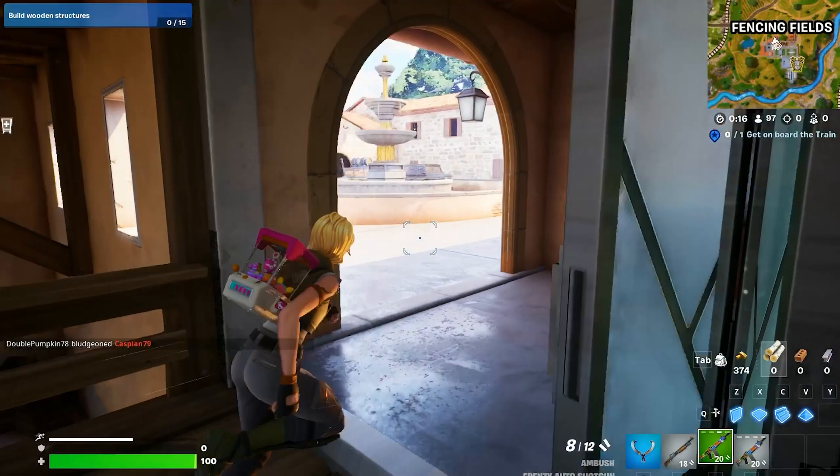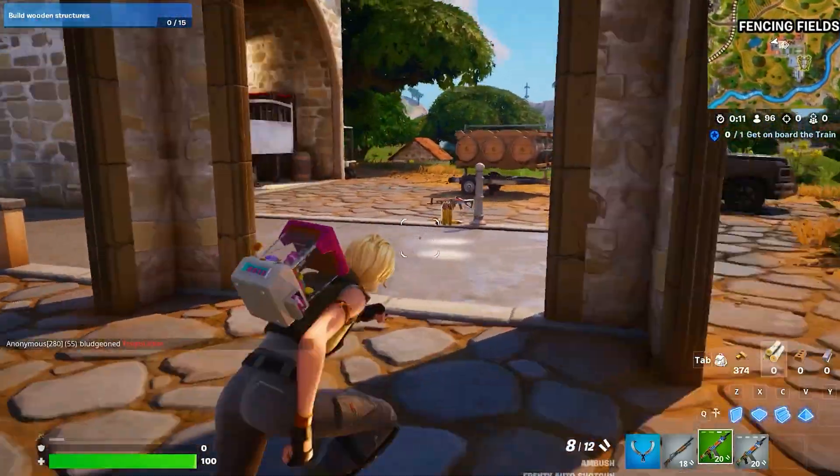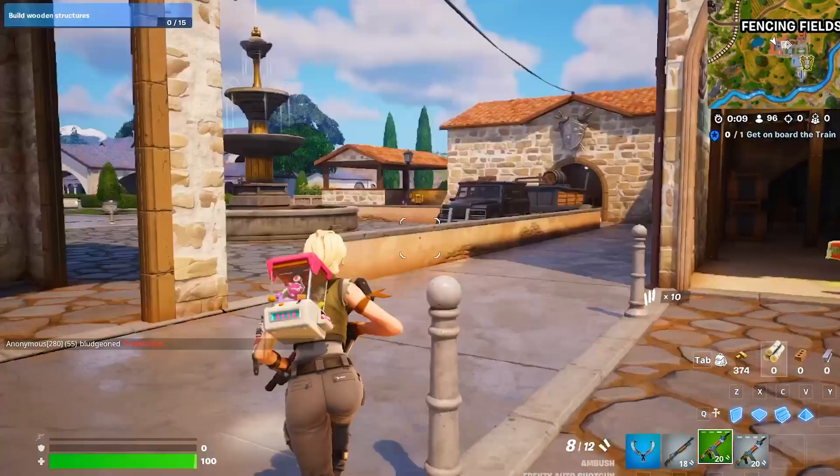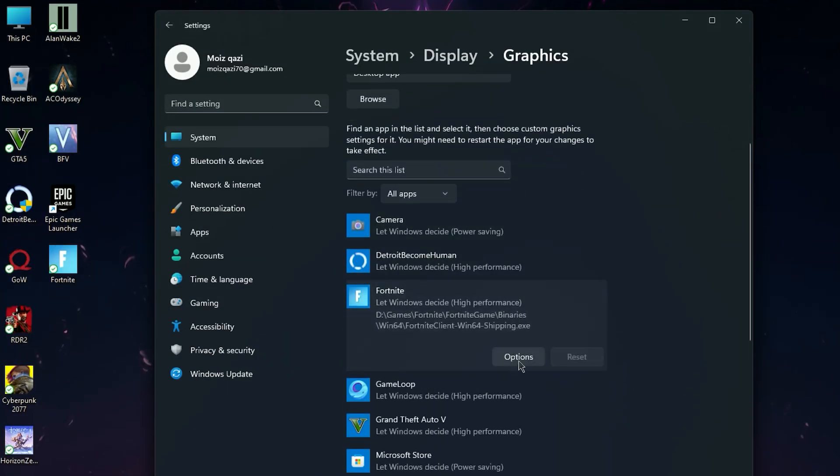Now turn off your Game Mode. I know everyone says to turn on Game Mode, but in my experience, when you turn on Game Mode it will reduce your FPS. So I suggest to turn off this setting. Now go for Graphics, and here you will find Fortnite. Click on it and set it to High Performance — it will really increase your FPS.